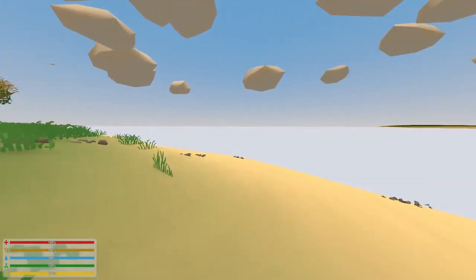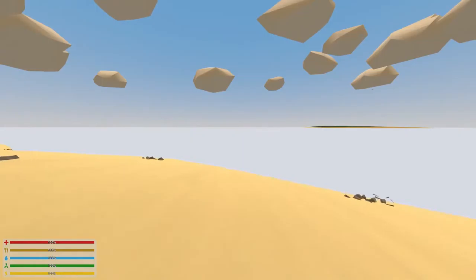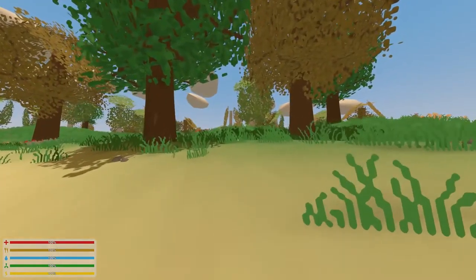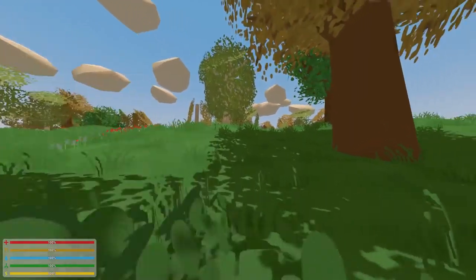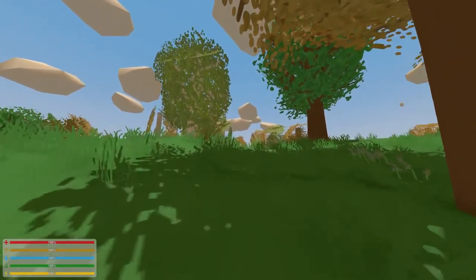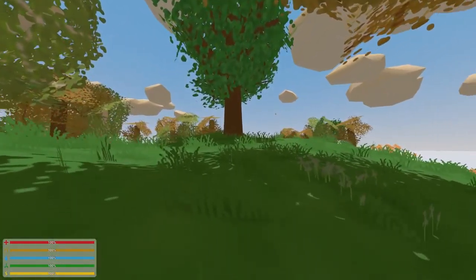Welcome everybody to day one of Unturned. Unturned is — I don't know if it's actually in a procedurally generated world, I don't believe it is. But it's free to play on Steam, available for Windows, Mac, and Linux.